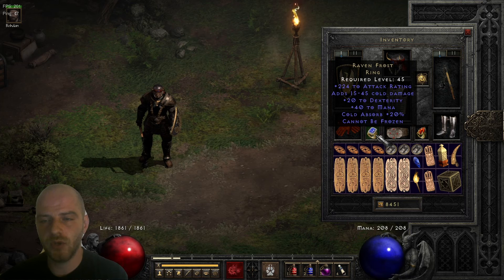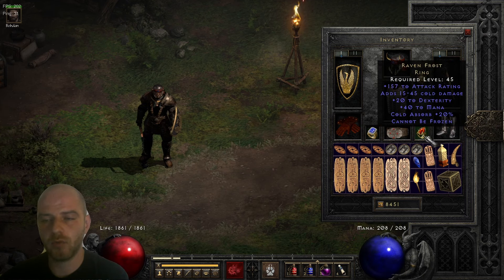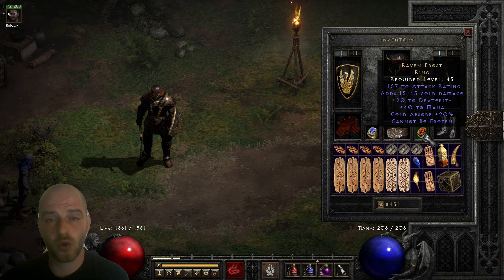For jewelry: the first ring I'm using is a Raven Frost with 22 Dexterity and quite a nice roll on attack rating. This one is definitely needed for the cannot be frozen mod, and you also benefit quite dramatically from the cold damage absorb. That's the reason why I'm actually wearing two of these — I've got another one with 22 Dexterity, though unfortunately this one rolled almost anti-perfect on the attack rating. Nevertheless, it's a Raven Frost granting us another 20% cold damage absorbed, for a total of 40% cold damage absorbed.